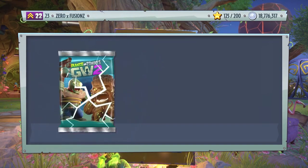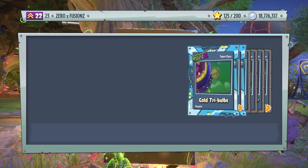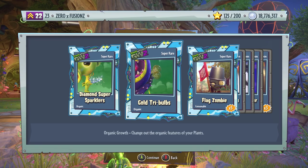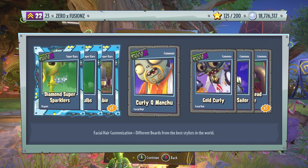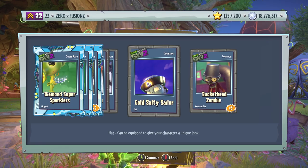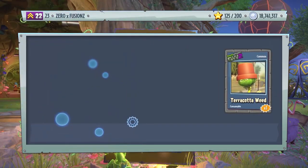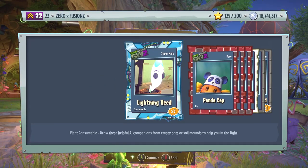We're opening more packs than we usually do due to the fact that these are cheaper and you can open more of them. We get Diamond Super Spircles, Gold Tree Bulbs, Flag Zombie x5, Curly Q, Man Chew, Gold Curly, Gold Salty Sailor, and also three Bucket Head Zombies. A few packs without anything for the Computer Scientist, which is quite interesting. This time we do not get it for the Computer Scientist either.